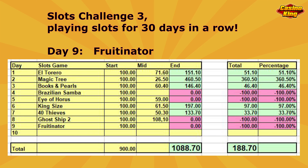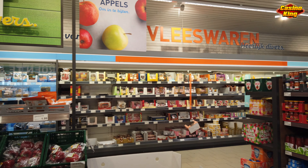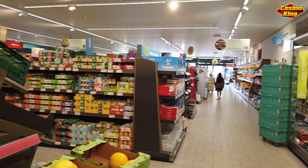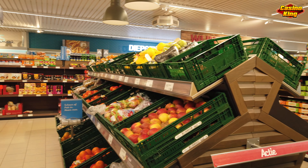Here is the overview of day number 9 of slot challenge part 3, Fruitinator. I started today with 100 euros but did not have any chance. After only six minutes of playing I lost everything — minus 100% for this day. Yesterday was also not a good day — day number 8, Ghost Ship 2, also 100% loss. Those are two days of losing in a row. But still after going 9 days to the casino, I have 5 winning days and 4 losing days, and have a total profit of 188 euros and 70 cents. And also in this supermarket, more than enough food, not busy at all — people can go to the grocery stores all day and there is more than enough for everyone.